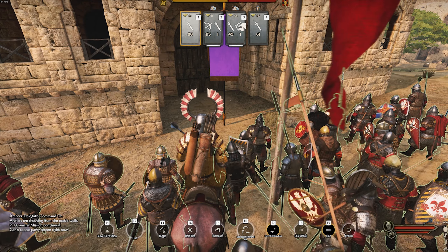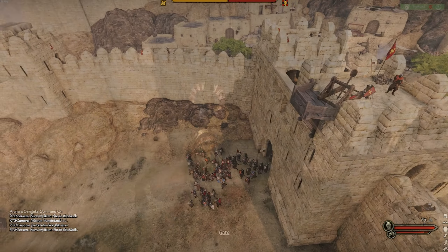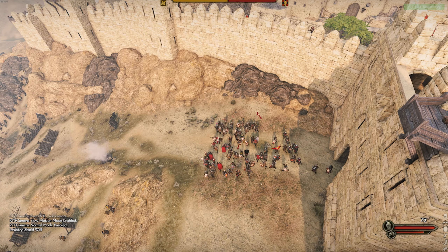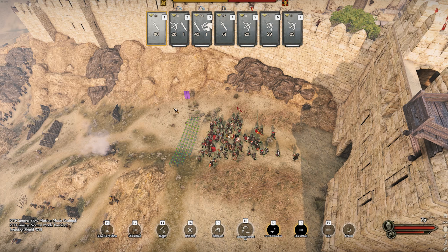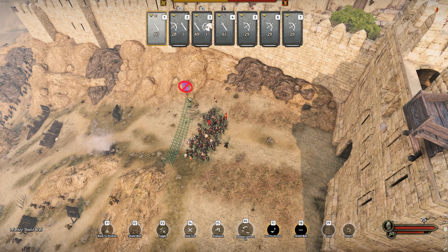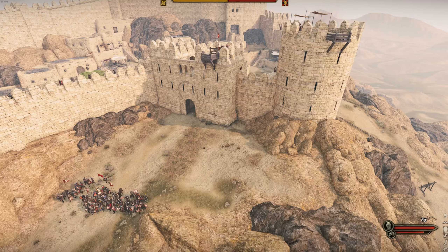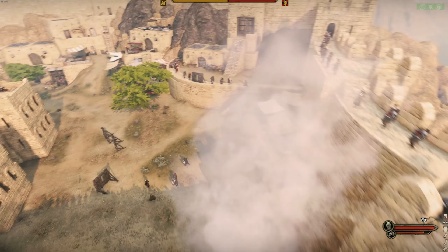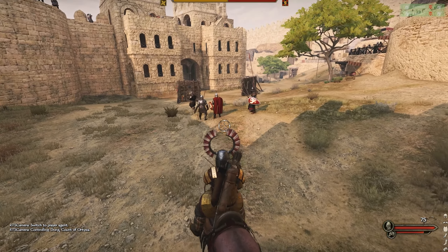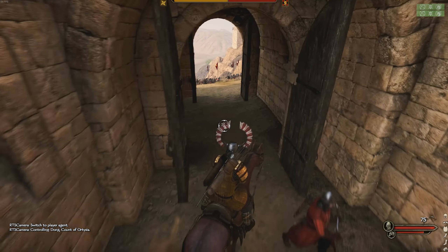Today, my friends, we will make our stand — live or die, this is where we hold them. We've set up our formation as best as we can, with one little division out here in a shield wall to hold the defenses. We'll give our archers over to the AI so they can split up, and then I'm going to take these 85 men outside the settlement to hold the battering ram, and basically just hope for the best.